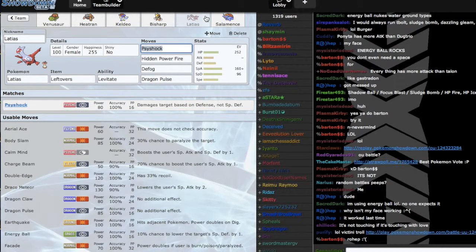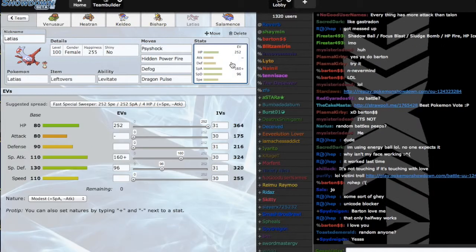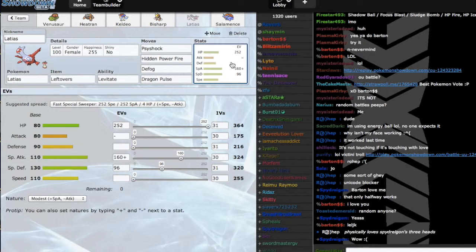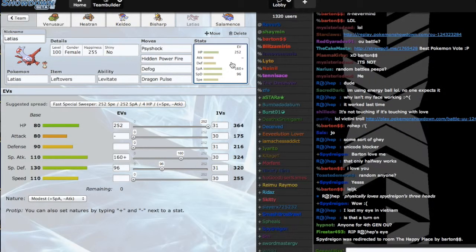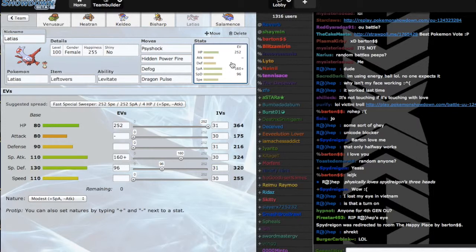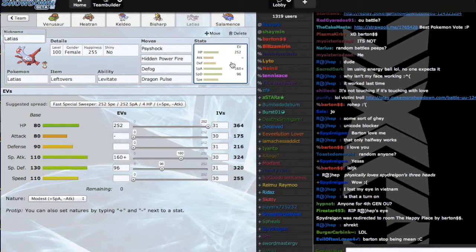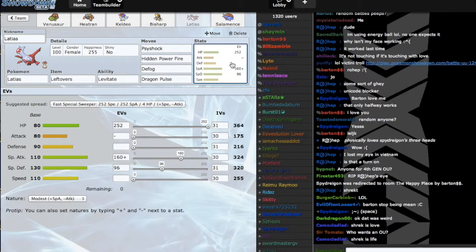This next set I built on my own — it's a kind of bulky attacking Latias set with Psyshock, Hidden Power Fire, Defog, and Dragon Pulse. I'm running Modest nature as opposed to Timid, and max HP as opposed to max Speed. The reason I did this is so that any of Greninja's super effective moves against Latias are two-hit KOs rather than one-hit KOs. The 96 Special Defense EVs help that out as well. The 160 Special Attack EVs allow me to two-hit KO 252 HP Mega Venusaur with Psyshock. This is important because there's a stall team floating around that originated from a guy named TFL — a really annoying team that's hard to break.